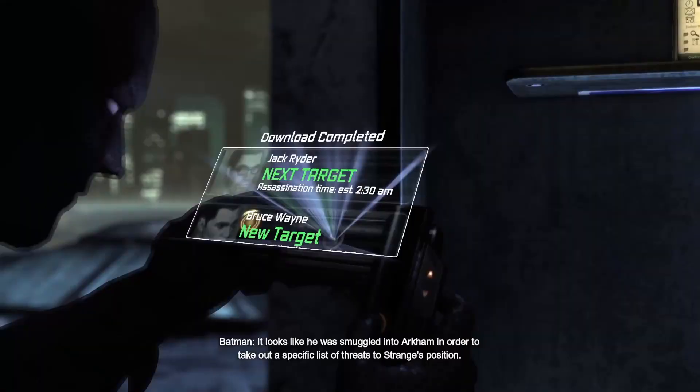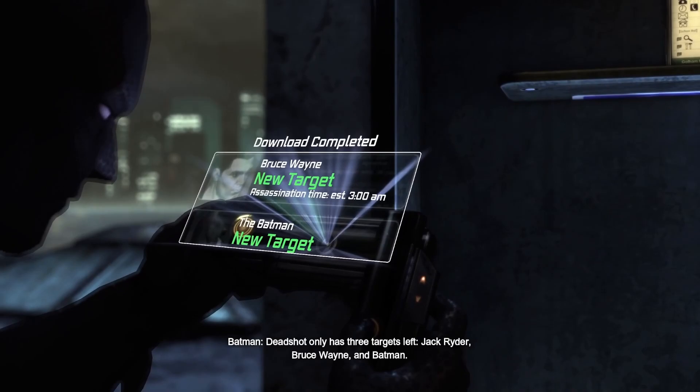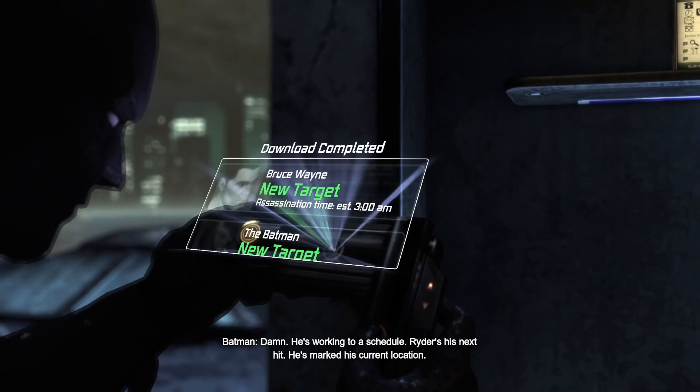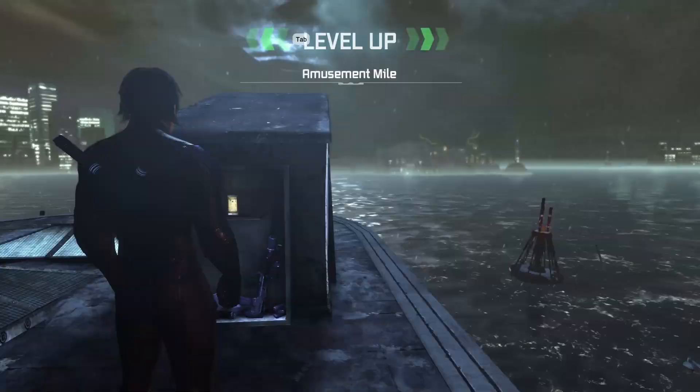It looks like he was smuggled into Arkham in order to take out a specific list of threats. Deadshot only has three targets left: Jack Ryder, Bruce Wayne, and Batman. He's working to a schedule — Ryder's his next hit. He's marked his current location. He's going to kill him in three minutes if I don't get to him in time. Hold up — how do I switch to Nightwing here?